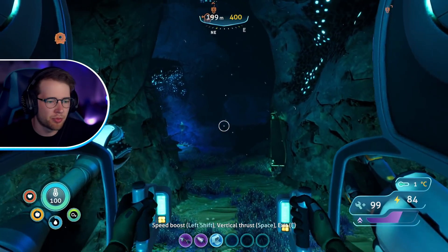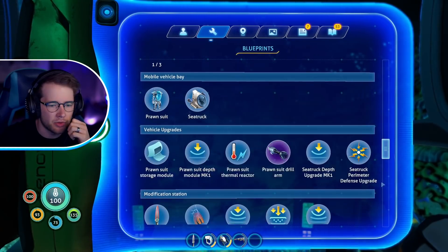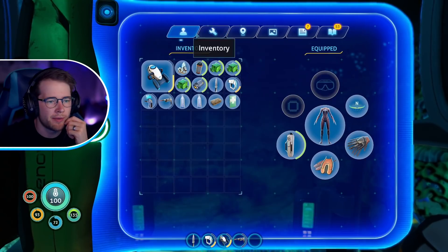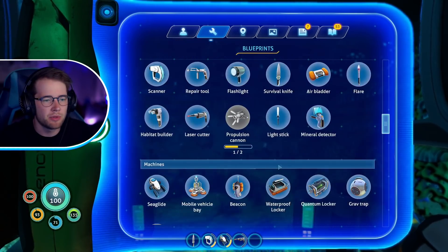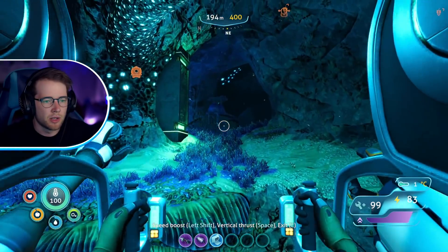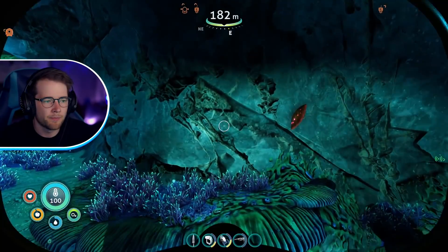The only other thing I had planned with the prawn suit is going into that diamond mine — I think it's pretty deep though, and I don't know if we've got a depth module. Enameled glass — I might need another diamond for that. Enameled glass, one diamond. Interesting — I might ironically be able to craft that. I've got three rubies, synthetic fibers — those need a ruby and a spiral plant. I don't actually know where a spiral plant is.